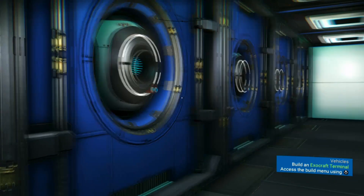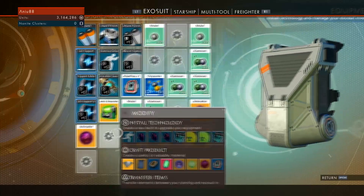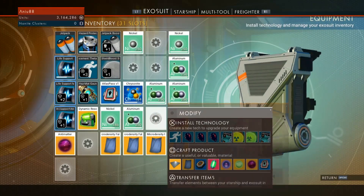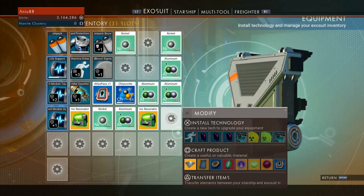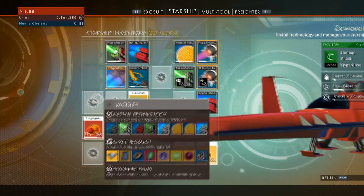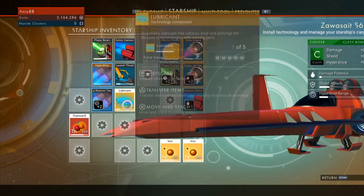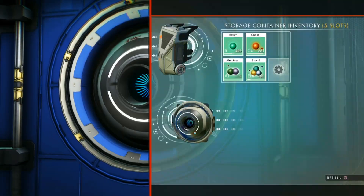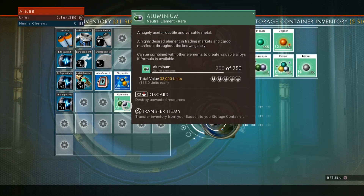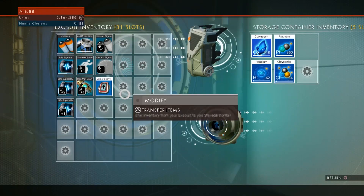Believe it or not, I actually managed to get everything I think I need to make the reactor. I went ahead and made two antimatters, I've got the four microdensity fabrics, and chrysanite - which is 100 - so we're going to make another dynamic resonator. Two dynamic resonators, 600 nickel, 800 aluminum - and we can make the warp reactor tau. Managed to not sell one of the lubricants, but that took a lot of my resources. We finally got our warp reactor!